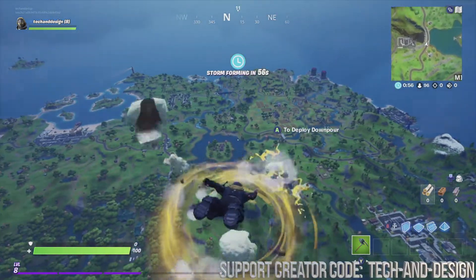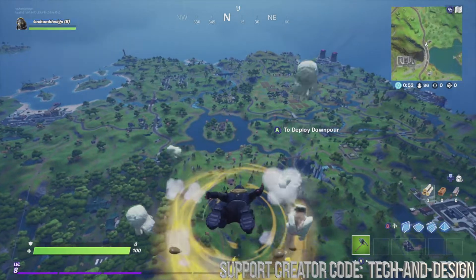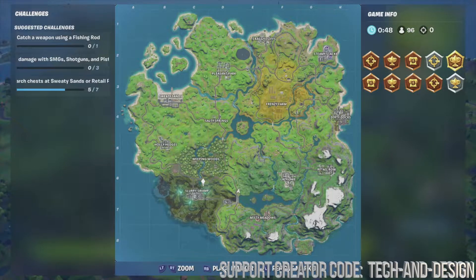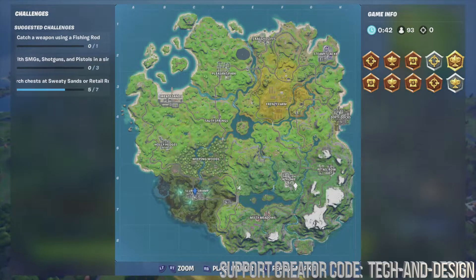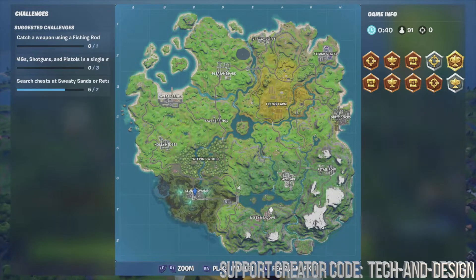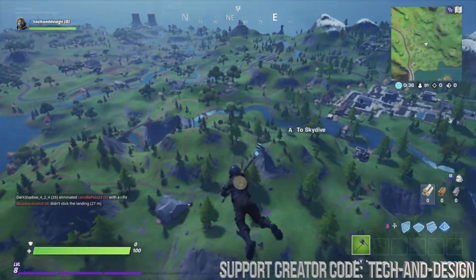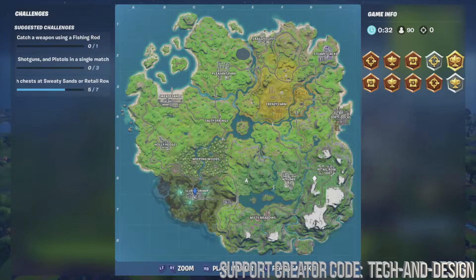As for a favorite place, I don't know — I don't have one just yet. You guys tell me where you like to land. Personally, I like Slurpy Swamp just because I can get full shield really easily. I do like other places too — I think every place has something to it. Let me know which one's your favorite.